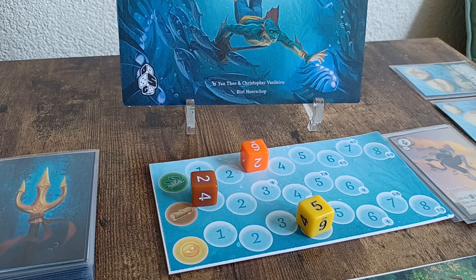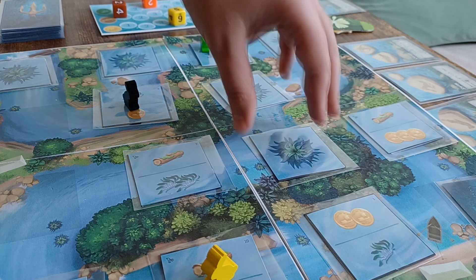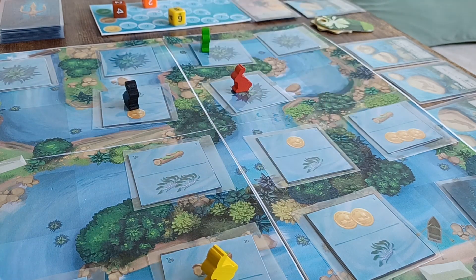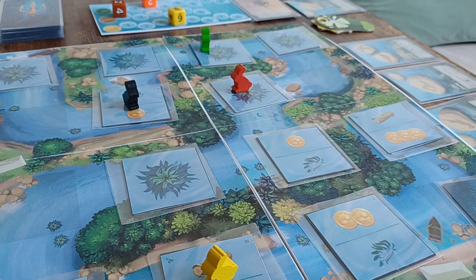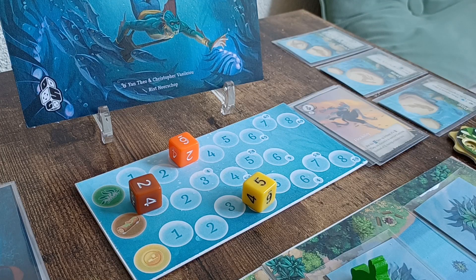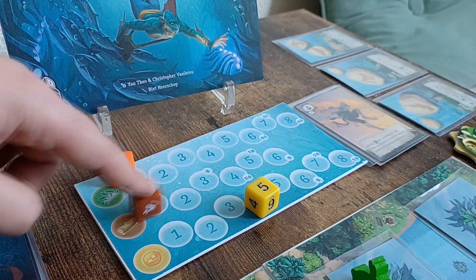Whenever a tile is revealed during the Hunt, we instantly mirror that to the trackboard. If there is a winner during the Hunt, the game ends immediately. The separatist leader can decide to stop revealing tiles whenever they want. If they reveal a tile that doesn't have the Hunt icon, the Hunt stops and the chief merchant is allowed to flip a revealed river tile facedown. The trackboard needs to reflect what's happening on the river board, so in this case we track back those elements.